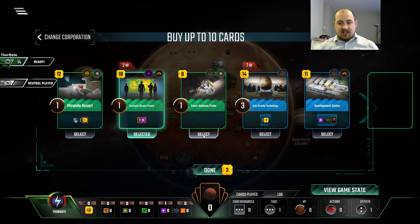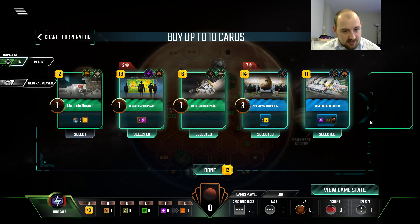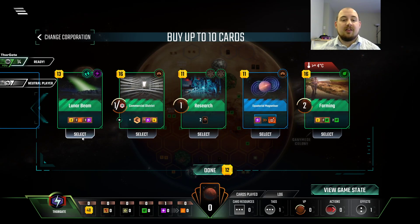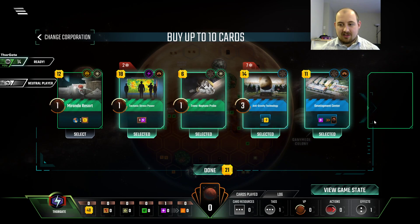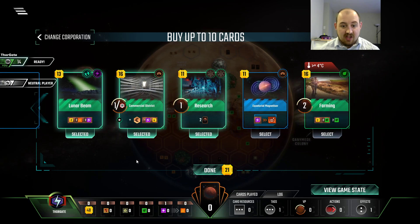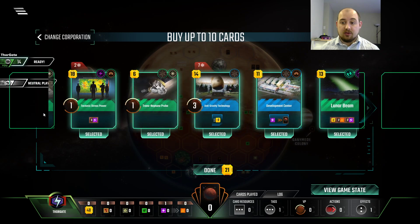So we need science, science, science, science. Energy, use energy, science. And then just make the most we can out of this. I like this a lot. Can we get a turn 1, 13, 16, 31? We can. This is solid.